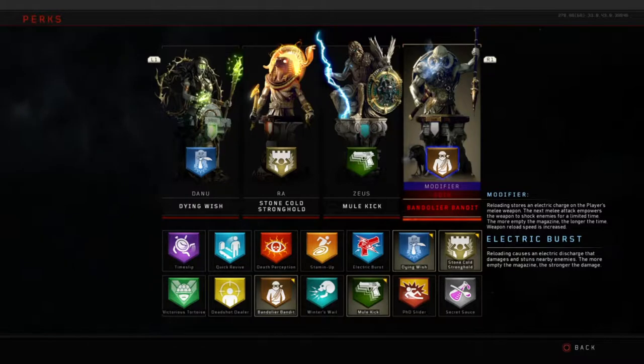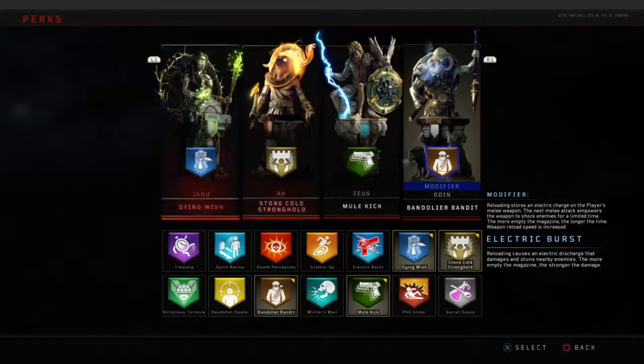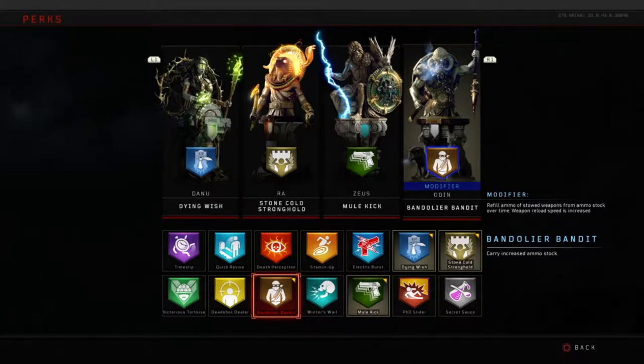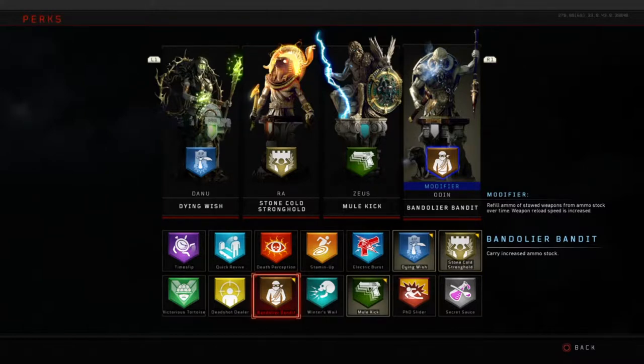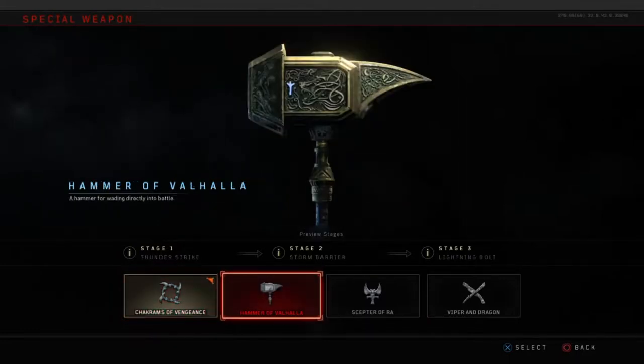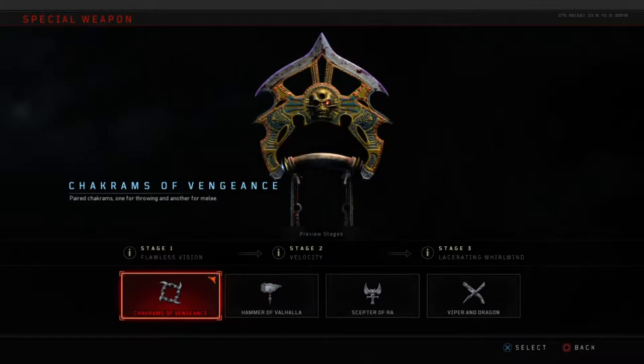Third perk is Mule Kick - gotta have an extra weapon so you can switch between weapons and never have to reload. Last but not least is Bandolier Bandit. The reason I chose this over Stone Cold Stronghold's modifier is because Stone Cold's modifier only boosts damage over time if you kill inside the circle, whereas Bandolier Bandit constantly replenishes your backup ammo over time whenever you're not using that weapon. This is incredibly helpful in high rounds, especially with a camping build - because frankly, camping in zombies only works if you're playing with friends or bots. Trying to do it solo, you won't get past around 20.